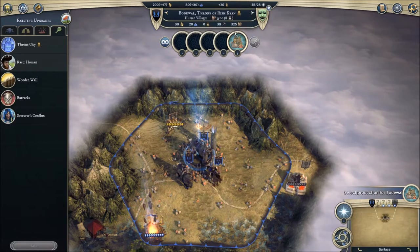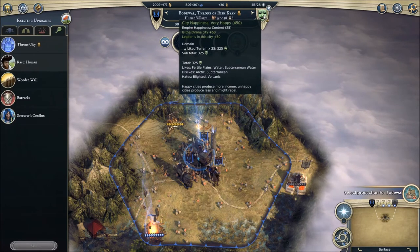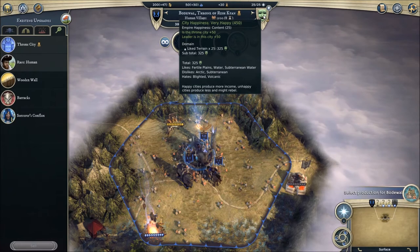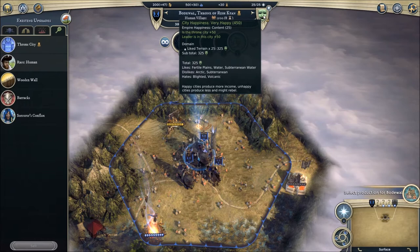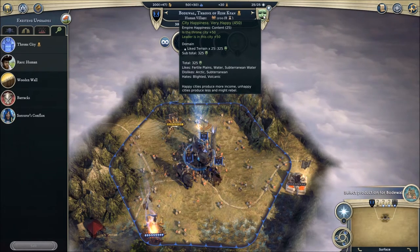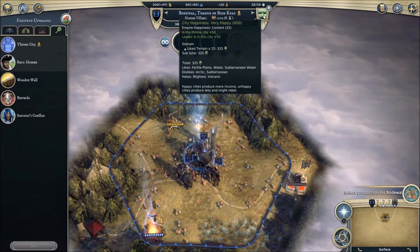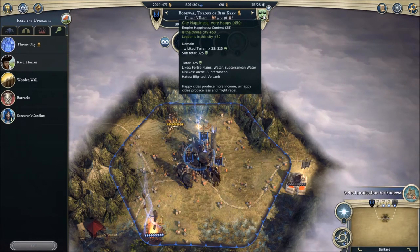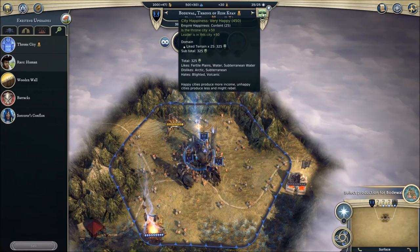To the right of that, you have the city happiness. You'll definitely want to keep an eye on this every now and then. For now, you should be getting plus 100 — plus 50 because it's the throne city, and plus 50 because your leader is in the city. I have a very even 450. So I've got the plus 50 from both and I'm at 450 in total.